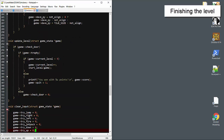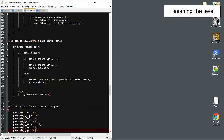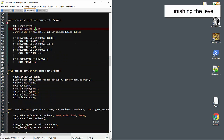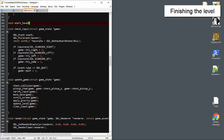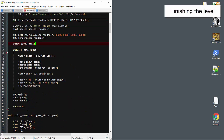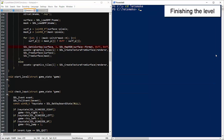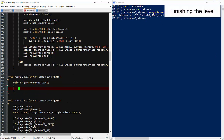Now we'll declare and define the start level function and throw it in before the game loop too. Right now the function does nothing, but let's build to make sure the code is working. Looks good. When we start a level, the most important task is to put Dave in the right starting position.